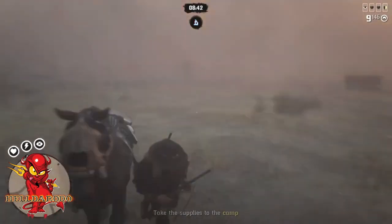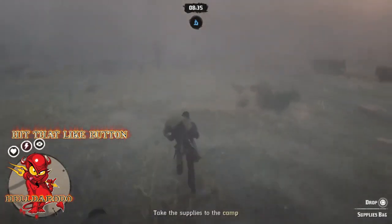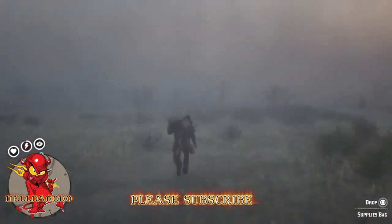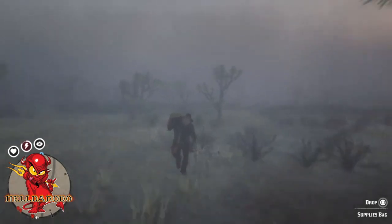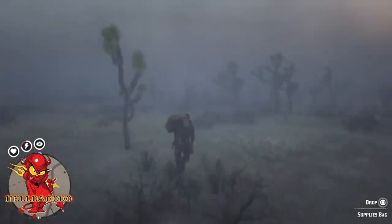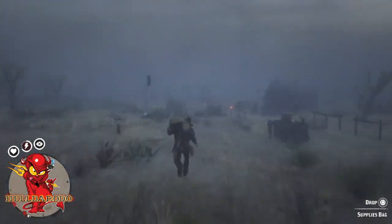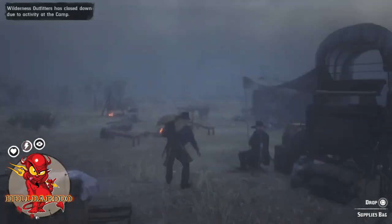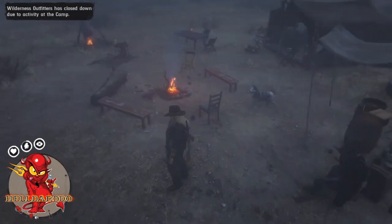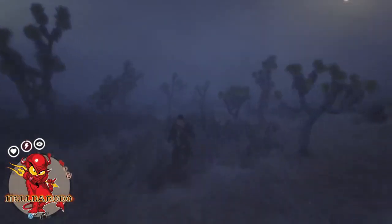Timer started again. Get off your horse - remember where your camp's at. Take the bag off, now run. You gotta run all the way back to camp, it's not that far. See the timer stop. What the hell would you do if you seen a man running through the desert with a bag on his shoulder? Now here's the thing - you gotta put it by Cripps' feet, not like I'm doing right here.